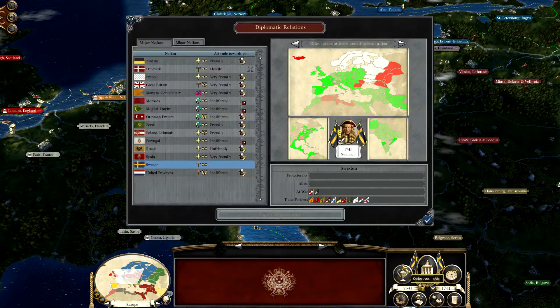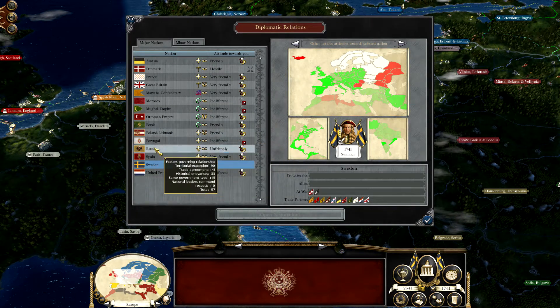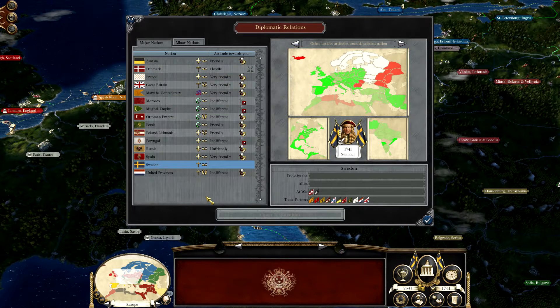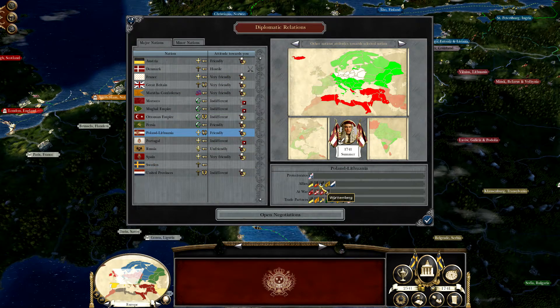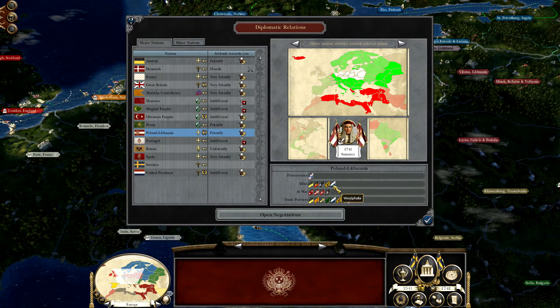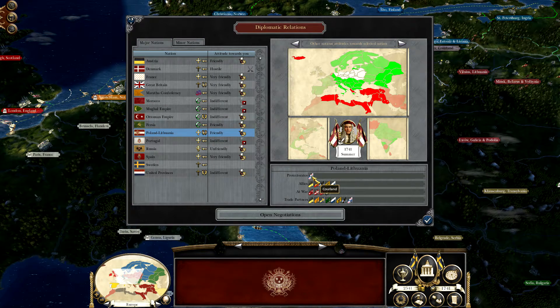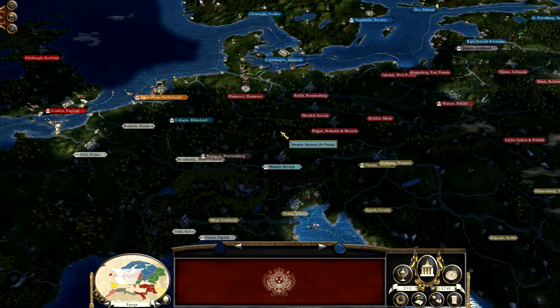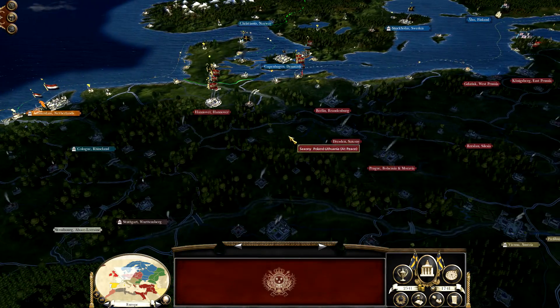What I found out I had to do, unfortunately, was to declare war on this massive blob right there. And it gets worse, because they are allied with Austria, Wittenberg, Russia, Bavaria, and Westphalia. They also have a protectorate, which they should drag in. So that'll be fun, but I guess we'll go out in a blaze of glory here.